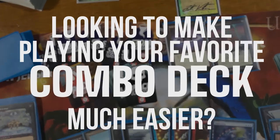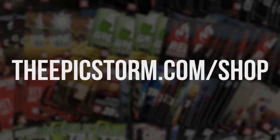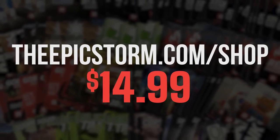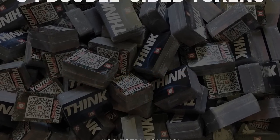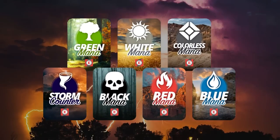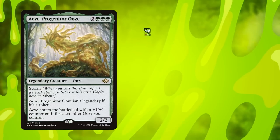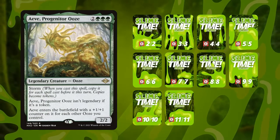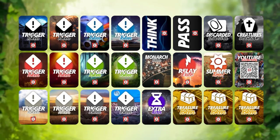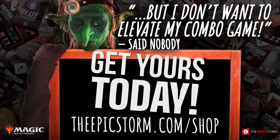Looking to make playing your favorite combo deck much easier? Look no further than the Epic Storm Mini Token Combo Pack, available at theepicstorm.com/shop for $14.99. This combo token pack comes with 84 double-sided tokens — including our classic Storm and mana tokens as well as fan favorites such as goblins, squirrels, and Slime Time Live. We've also expanded this token pack to cover a variety of formats with new tokens. Stop on by theepicstorm.com/shop and make an easy decision to elevate your combo game.